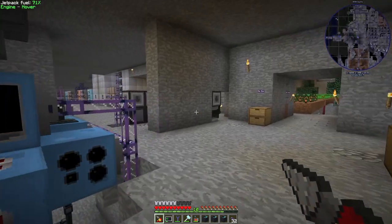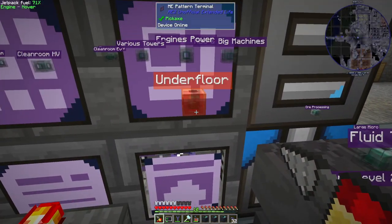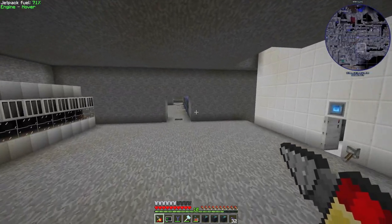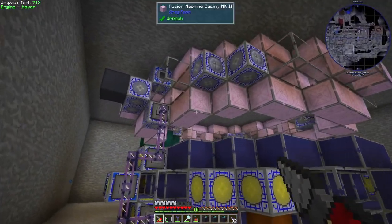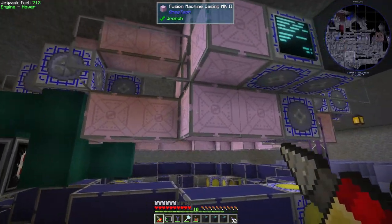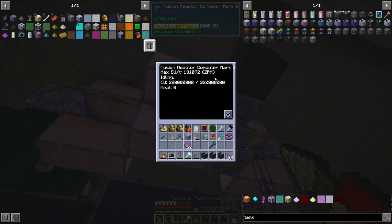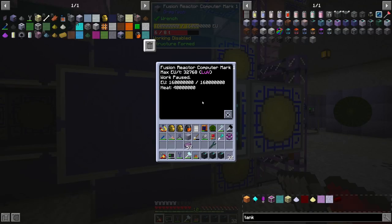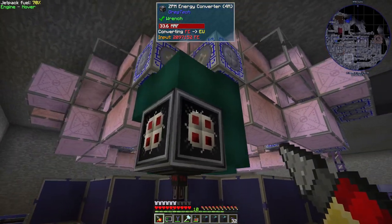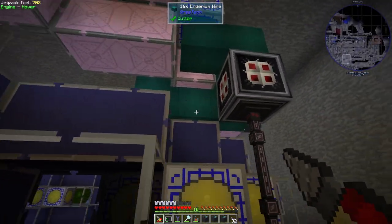In the last episode, we had been building the Mark II fusion reactor, but we ran out of time and we ran out of blocks. Between episodes, I went ahead and got the MKII casings that I needed. You can see the whole thing is set up and everything is ready to go. If I open up the controller, you can see it's MKII — it has more energy storage than the MKI. It's also running on ZPM, with a 4 amp connector right here with power going into it.